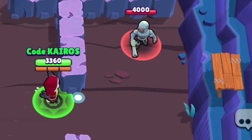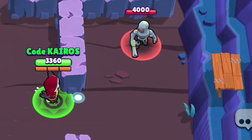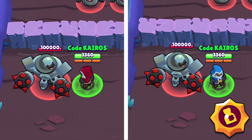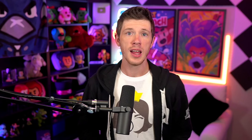Now let's talk about Barley's star powers. His first star power, Medical Use, grants Barley 400 health with each attack he uses - three quick attacks heals 1200 health, which is more than one-third of his health. This lets Barley stay in fights without falling back to heal, which is great for area-control modes. His second star power, Extra Noxious, makes all of Barley's attacks deal 140 additional damage per second, which is 280 damage per attack.